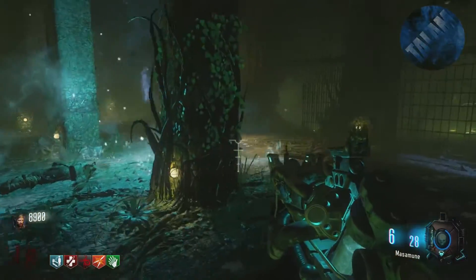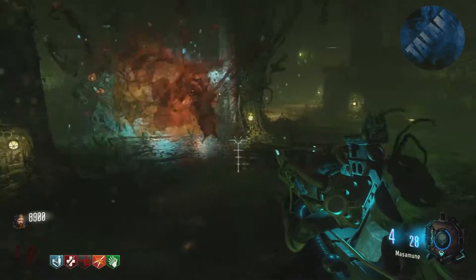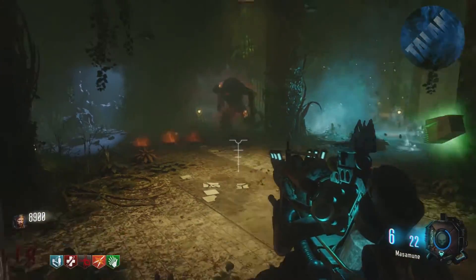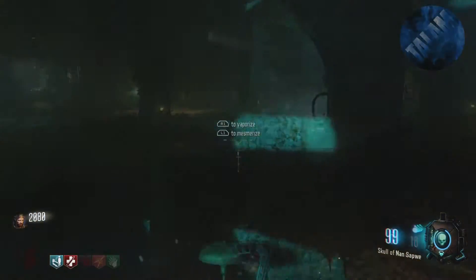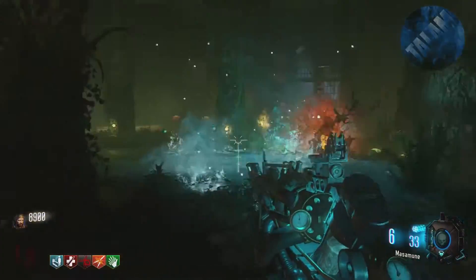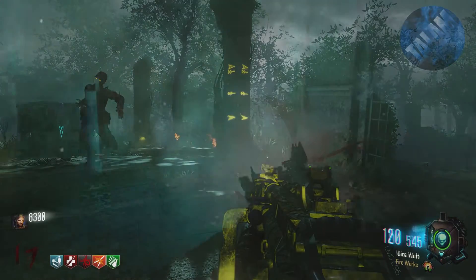There are a couple things you need to do during this easter egg, and something you need even before — that's obviously going to be the KT4. You can't upgrade it if you don't have it. There are two other things you need to do: you're going to need the Skull of Nonsopway, because you'll have to reveal secret locations. You're also going to need to complete the challenges on the walls inside the main altar area to get the Skull of Nonsopway.